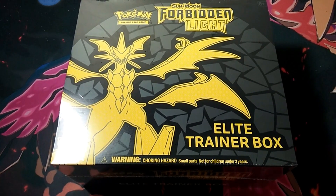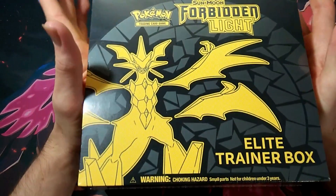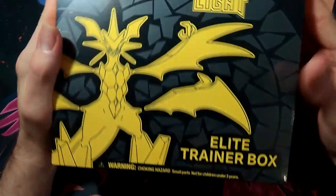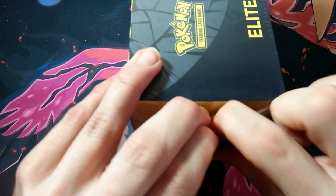What is happening YouTube? Murphy here, and welcome back to another video. Today we're opening up the Sun and Moon Forbidden Light Elite Trainer Box. For some reason I'm really excited to open this — I have no idea why. It's just the Elite Trainer Box, but I'm really excited. I feel like we're going to get something good out of it.